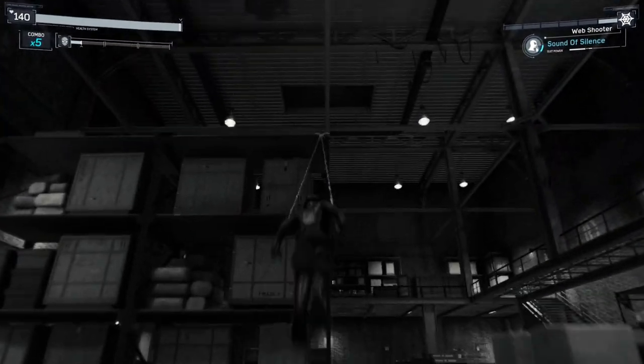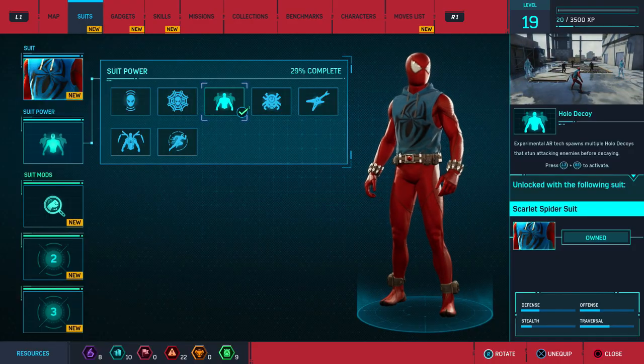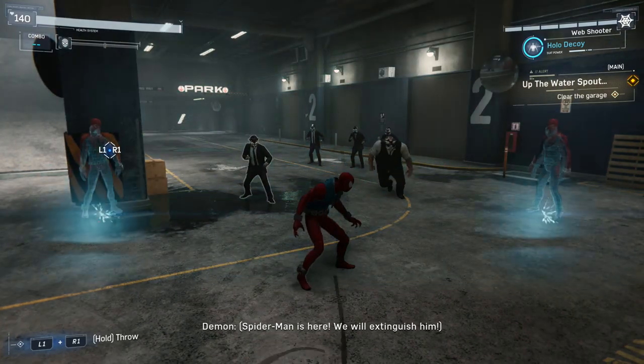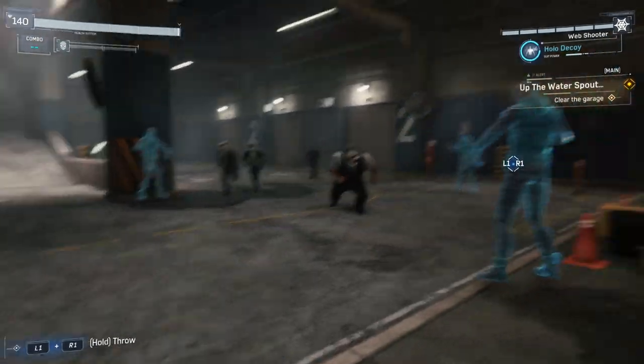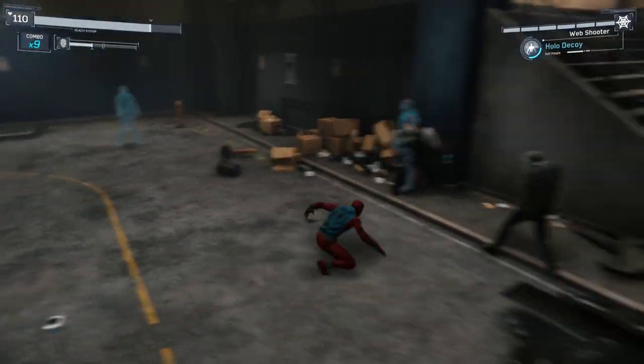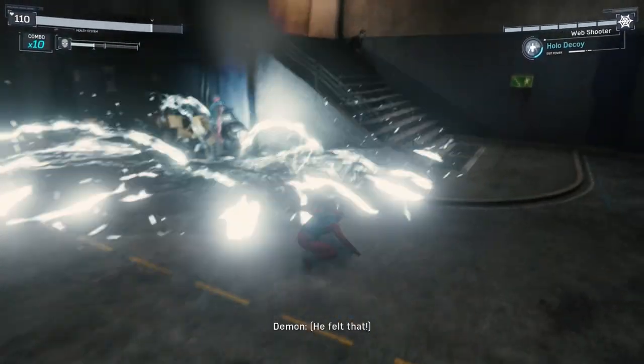The Scarlet Spider Suit comes with the Hollow Decoy power that spawns multiple decoys to distract enemies and then stun them. This unlocks at level 4, and you need three crime tokens and two landmark tokens. This power is kind of good — it's good for distracting enemies, but there are other powers I would much rather have.